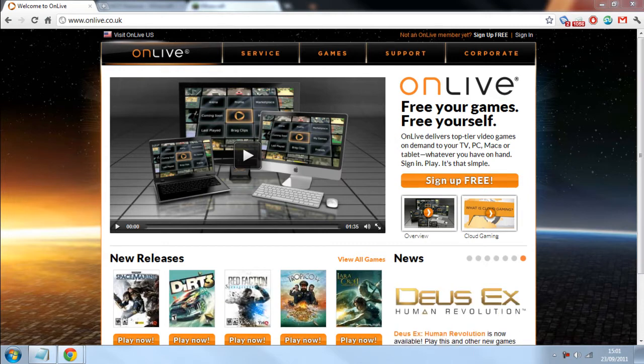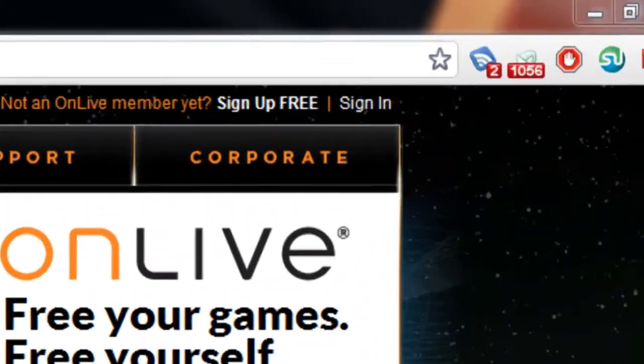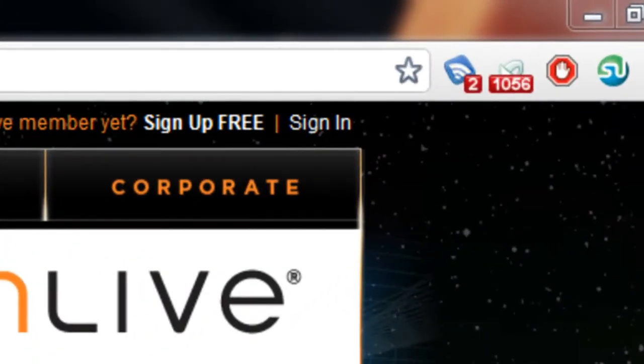What I've done here is gone to www.onlive.co.uk and clicked 'Sign Up for Free'. You should make an account — it's just an email address and password. Once you've done that, I don't think you need to do a confirmation, you just click sign in.